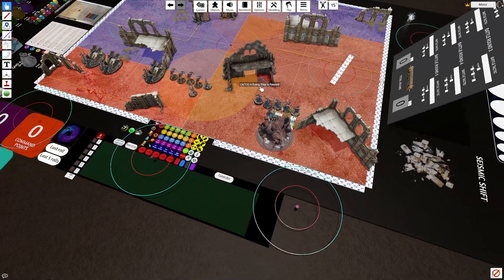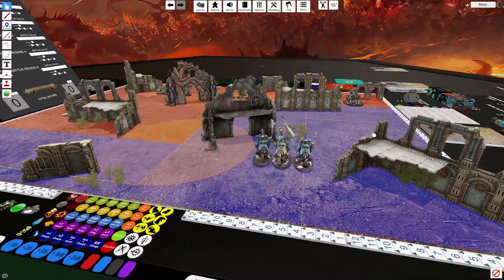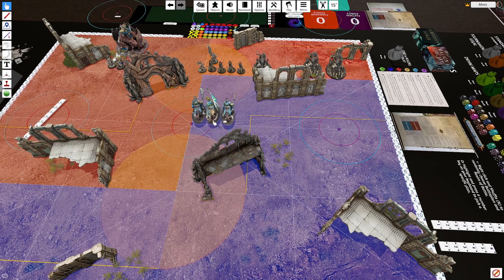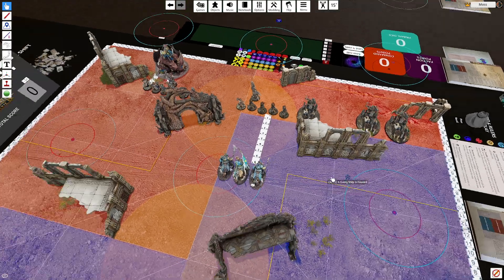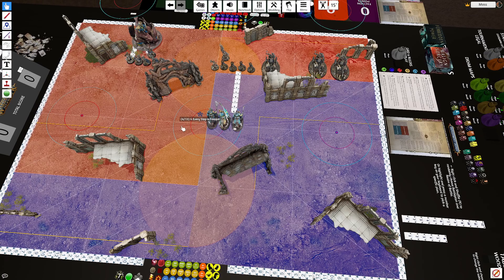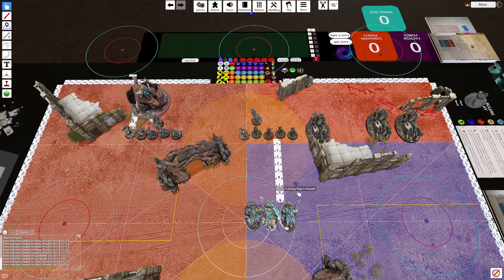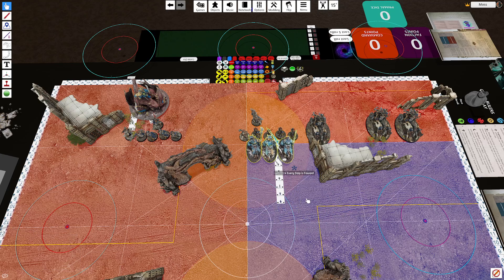You can do very similar things with Gore-Gruntas. The only difference is Gore-Gruntas don't have access to Fasten. So if you want to teleport them outside of nine inches, you can use Mighty Destroyers to make the charge in the hero phase. In Big Waaagh you'll probably have plus one to charge, and in Ironjaws if you're on your Waaagh turn you get plus one to charge as well. So this is normally an eight-inch charge in Big Waaagh or Ironjaws.